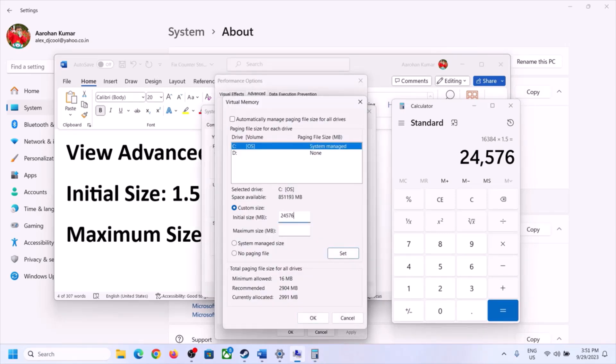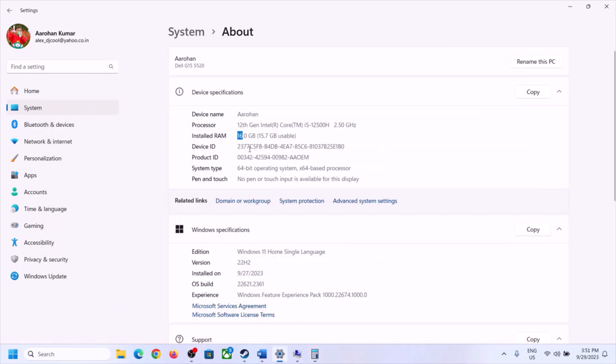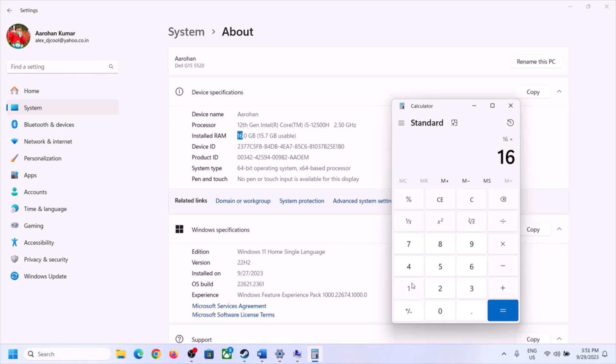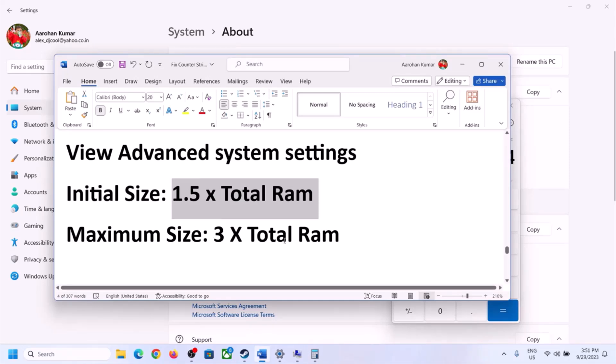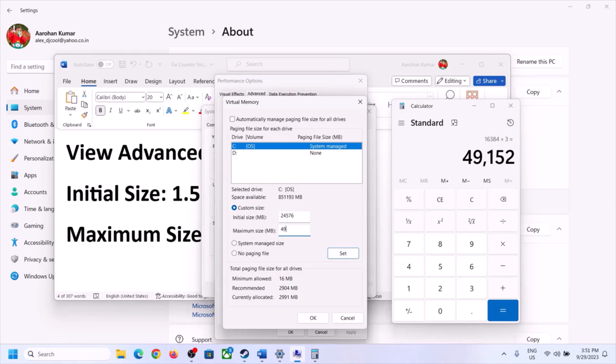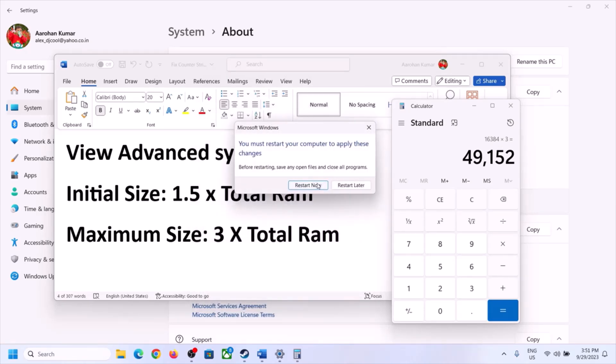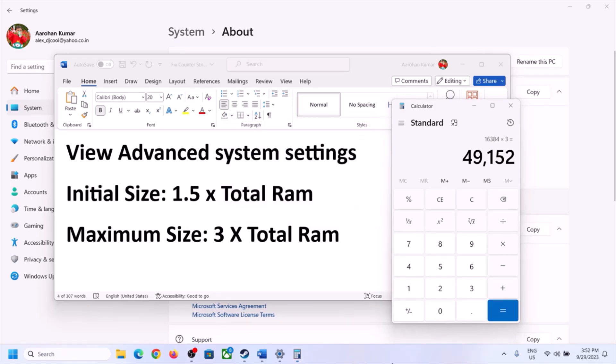For Initial Size the result is 24,576 MB (for 16 GB RAM). For Maximum Size, use 3 times your total RAM in MB — for 16 GB that is 16 × 1024 × 3 = 49,152 MB. Enter these values, click Set, click OK, click Apply, click OK, and then restart your computer. Make sure to restart after this.